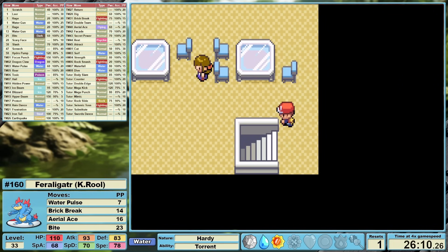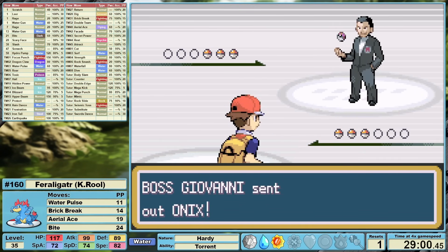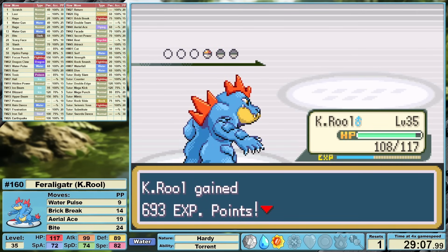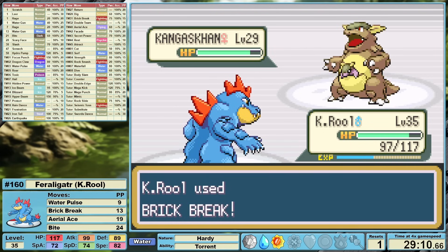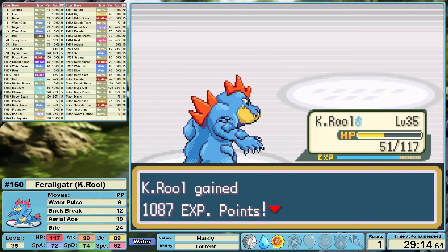I target the Rocket Hideout next, trying to get a little bit more egg-stra experience before tackling our fourth gym leader. K. Rool has felt pretty unstoppable so far. Speaking of feeling incredibly powerful, we even get crit by the actually somewhat threatening Kangaskhan, but our super effective Brick Break has something to say about that. Our next gym leader is Erika. With Aerial Ace on our side, not gonna need that Cherry Berry. Victreebel and Tangela both fall to a single super effective shot each.